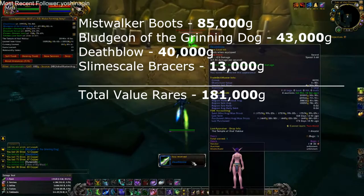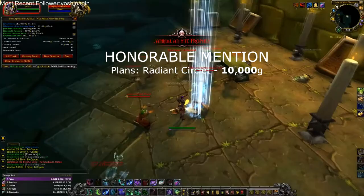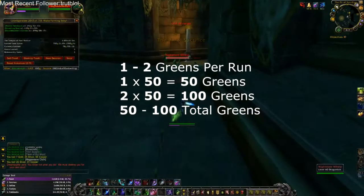All in total, these rares are valued at 181,000 gold. An item that I believe deserved an honorable mention this week is the Radiant Cirque Lit Plans, valued at 10,000 gold.